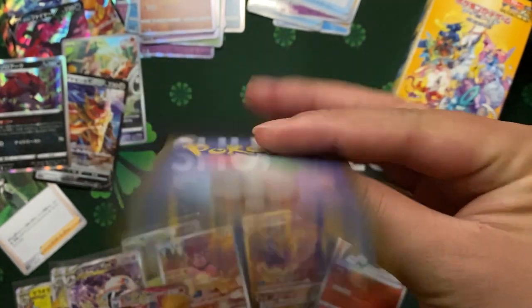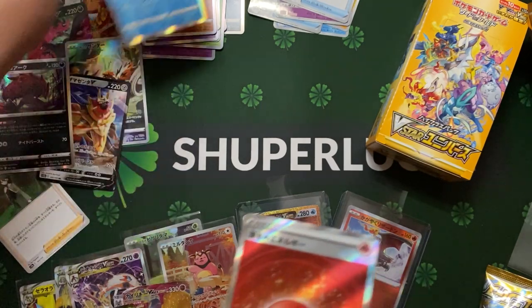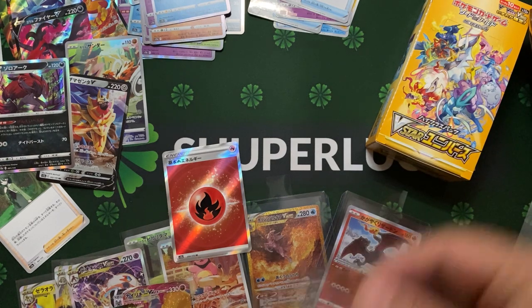Oh my goodness! This fire textured energy goes really well with the Charizard. Let me quickly sleeve up some of the key cards and we can do a quick recap for our booster box.